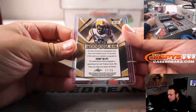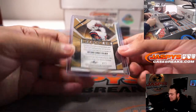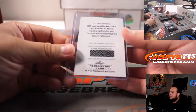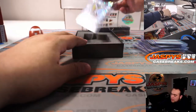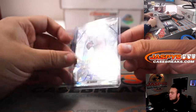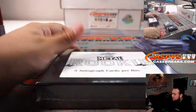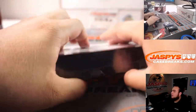Grant Delpit — a little color match there — 17 out of 20. Antonio Gandy-Golden, 4 out of 7. Jerry Jeudy, 21 out of 35. We have Lynn Bowden Jr. redemption. How about a little Joe Burrow — little crystals — 11 out of 35. Little Joey B. We're just missing the Herbert, that's all we're missing. Come on Herbie, let's get a nice Herbie. Last box.